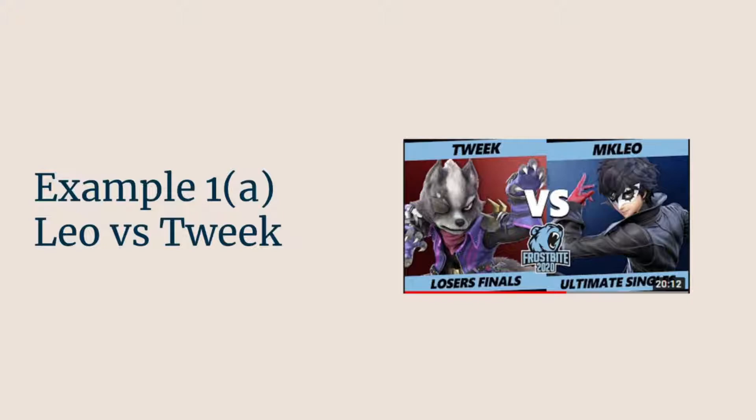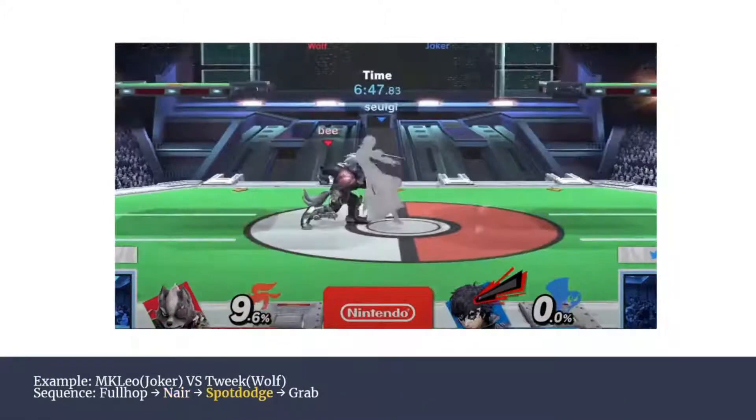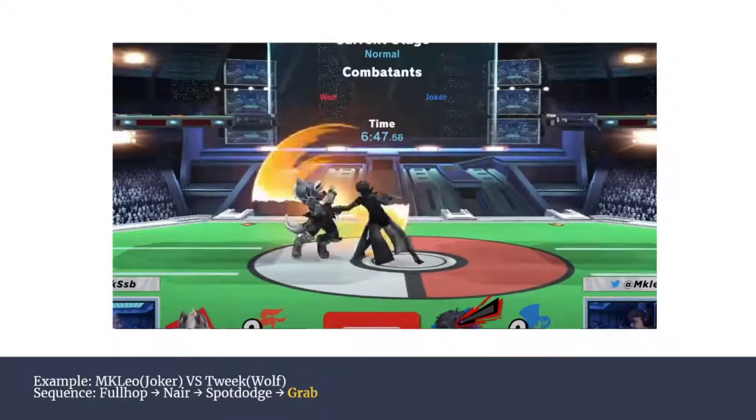Let's have a look at this in motion: Leo versus Tweek at Frostbite 2020. MKLeo is the Joker in the middle of the screen, and Tweek is the Wolf at the bottom. MKLeo jumps up, full hops, lands the Nair, and then Tweek tries to grab. It's unsuccessful because MKLeo has buffered in the spot dodge — he's already guessed that Tweek was going to grab. And then he's able to get a punish of his own: he gets the grab.